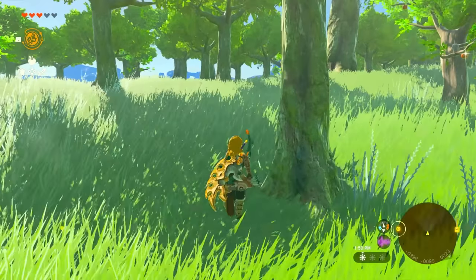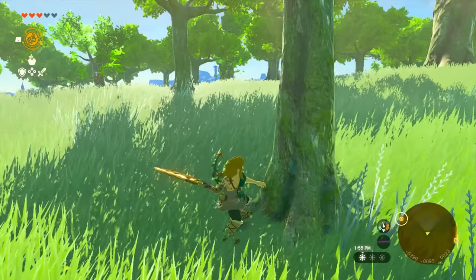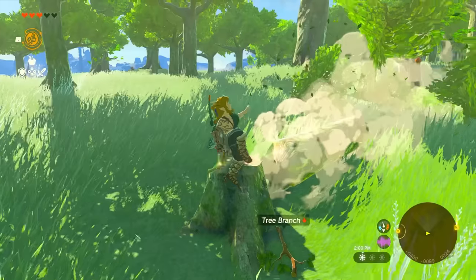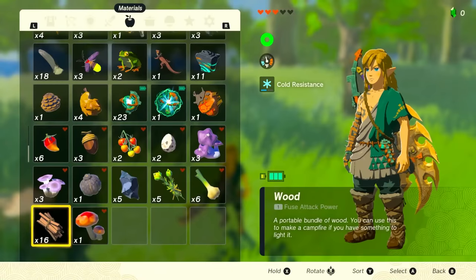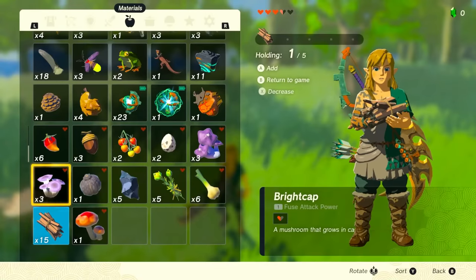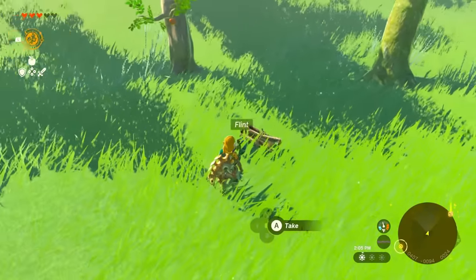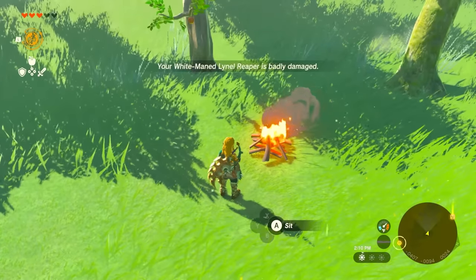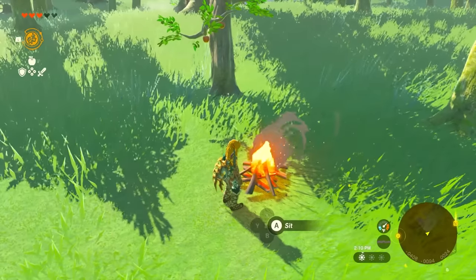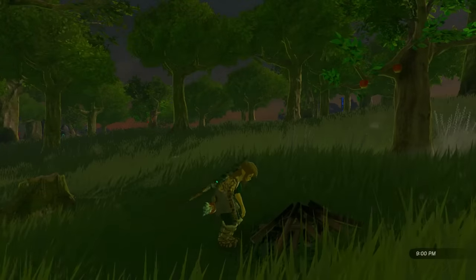If you're out in the wild and need to speed up the time of day, change it, or just rest — maybe you want to farm something at night — chop a tree for wood, grab a piece of flint from a cave or rocks, throw the flint and wood on the ground, and strike it with something metallic. That starts a fireplace. Sit down by it and wait until whatever time you want.